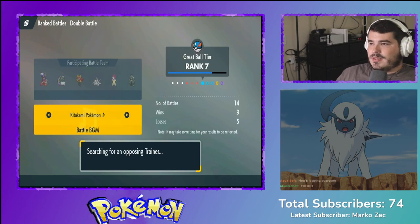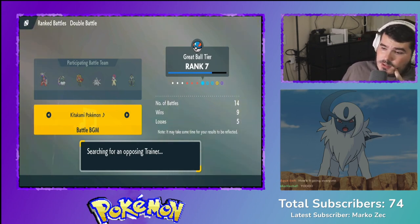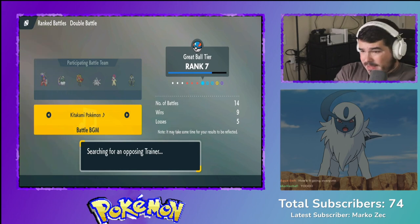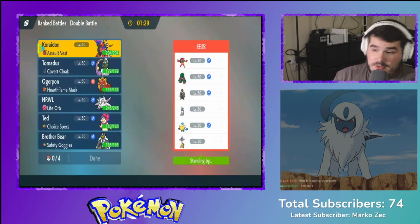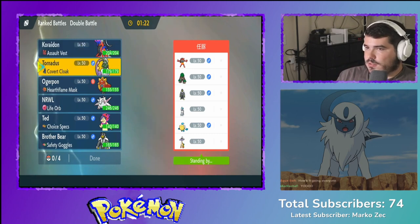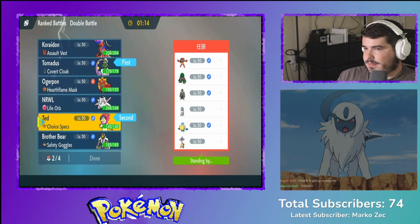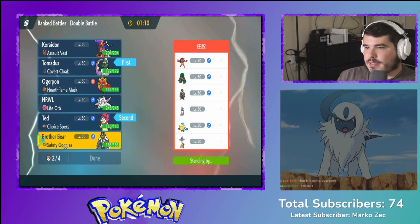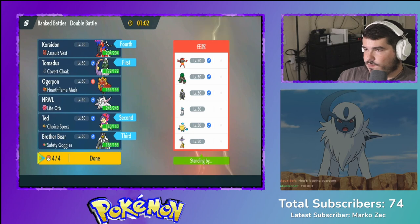We're getting some great results. I probably created this team a couple months ago — right after the tournament I think is when I thought of it and decided to start making it. I tested it on Pokémon Showdown for a while and started getting consistent results, so I decided to make it a real team. We're gonna bring this and start like this, with brother bear and probably Caridon in the back.